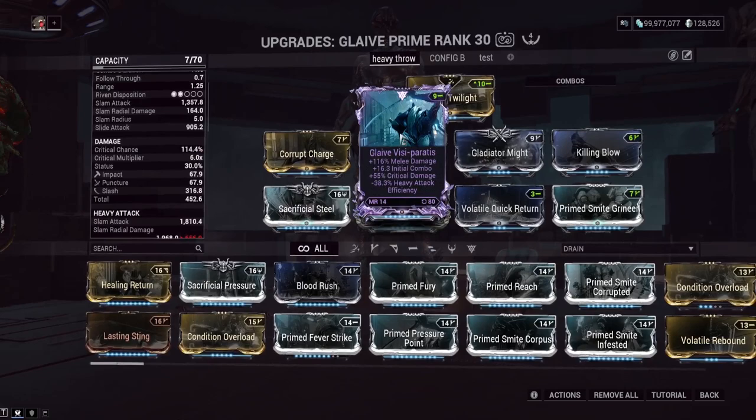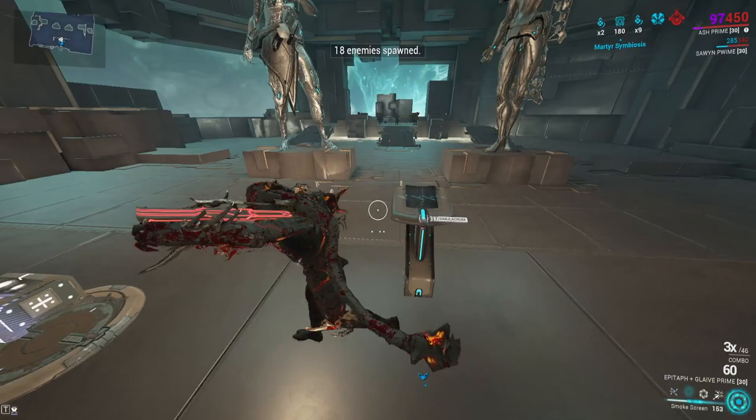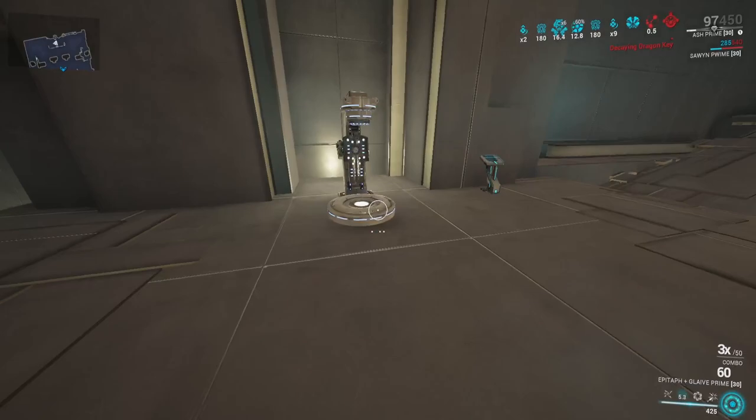For the Glaive Prime — no crit chance riven, rivens are probably not even worth running honestly — we've got 114% crit chance before we apply Smoke Shadow. We're not running Blood Rush on here, though you technically could if you were a crazy person. Let's try the heavy throw. No red crits consistently — it might have been one right there, but it's pretty standard Glaive stuff, didn't look that impressive.